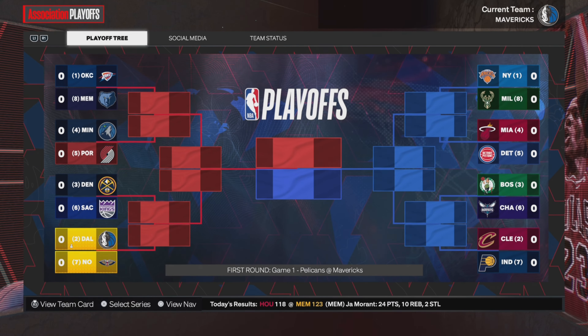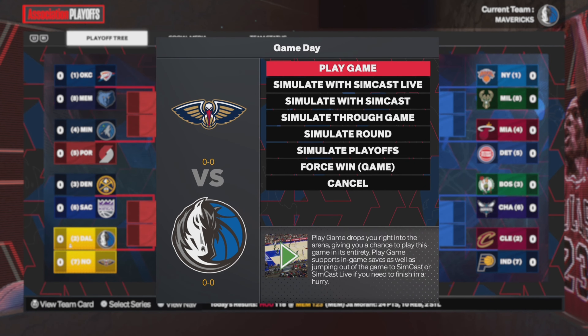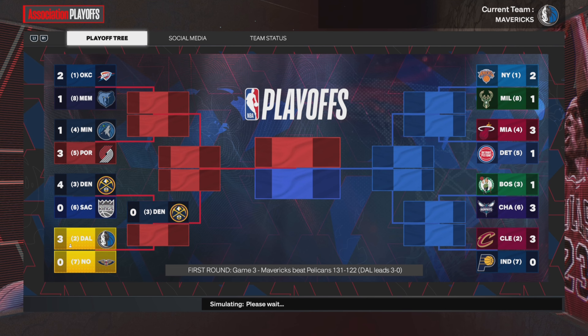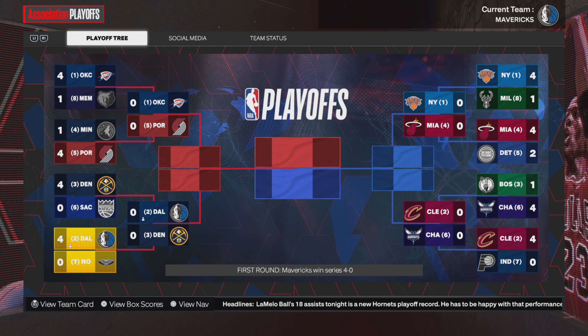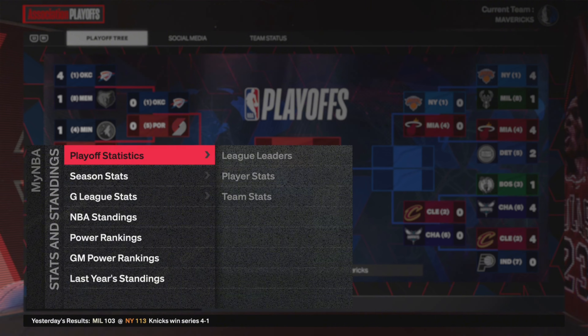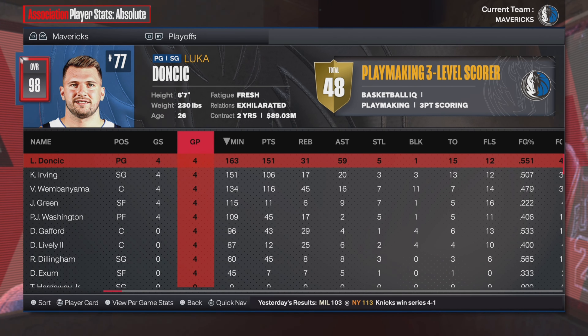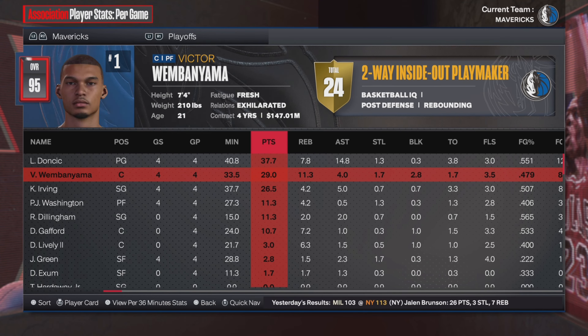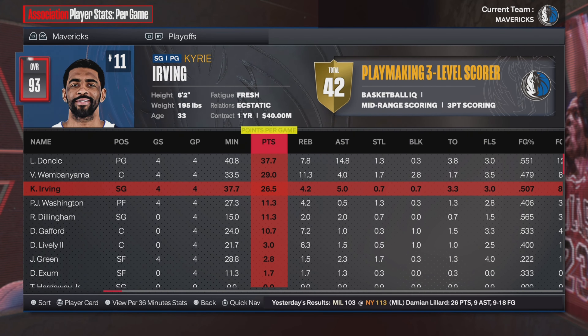We're taking on the Pelicans again in the first round. I do believe we should be able to beat them with ease, so we simulate right through. A clean sweep of the Pelicans — Luka Doncic was 38-8 a game in that series, Victor averaged 29, and Kyrie had 26.